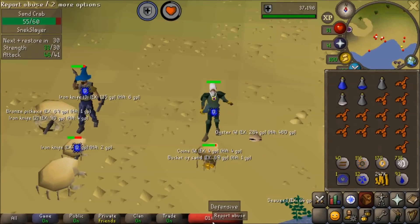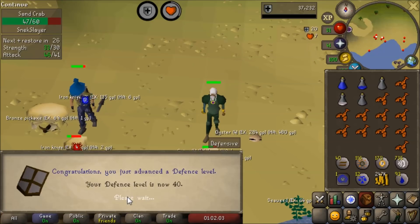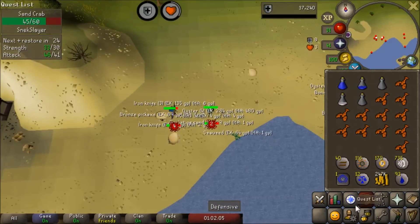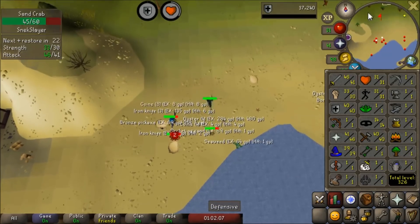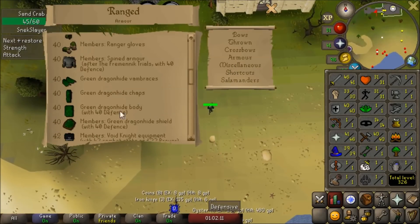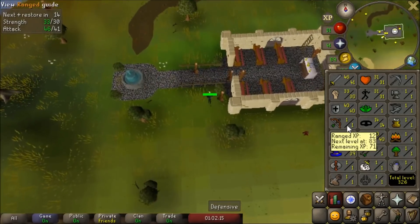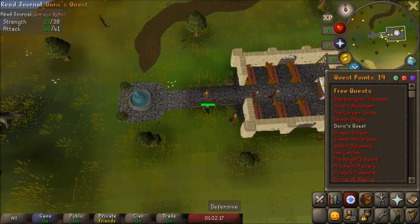Sand Crabs are beautiful as ever. This is how long we've been here — just over an hour. And there we go: 40 defense! As you guys can see, this is a friggin' easy game. That is the highest defense level we're going to need, as that is the level required to equip all the Dragonhide bodies. Except for green Dragonhide body — we're not going to be able to do that because I'm not doing Dragon Slayer.